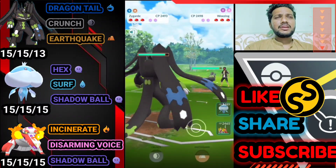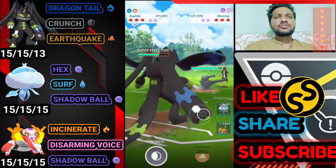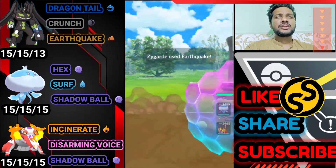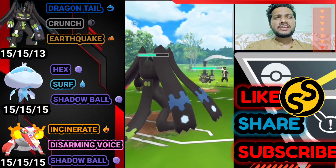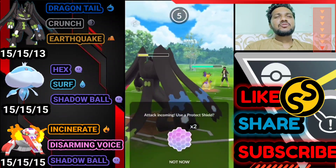Galarian Weezing has the upper hand because of Fairy Wind, and Zygarde is a Dragon type. Let's see — Brutal Swing doesn't do much damage. We directly go for the Earthquake; if opponent doesn't shield, it's almost a one-shot on Galarian Weezing. And yeah, he uses a shield. I'm not going to use my shield — I think another Overheat is coming. We go for the Overheat, but Zygarde still survives.